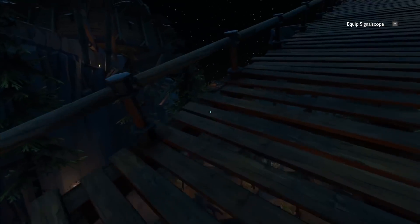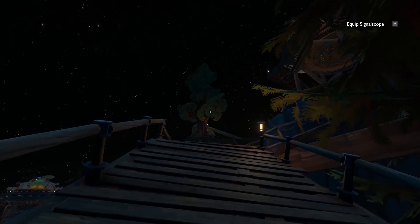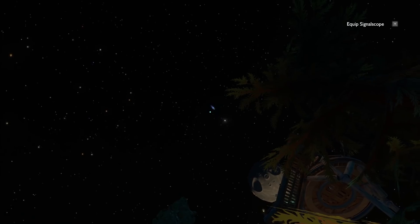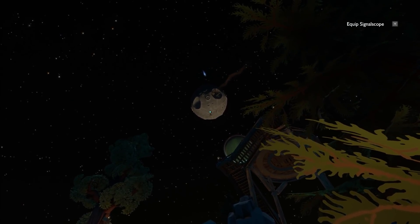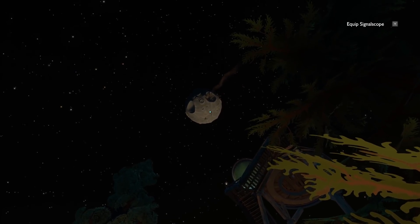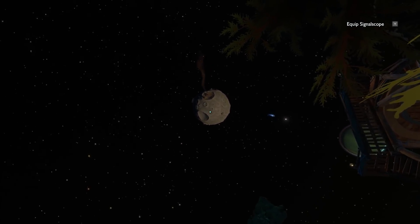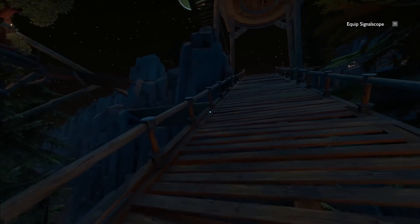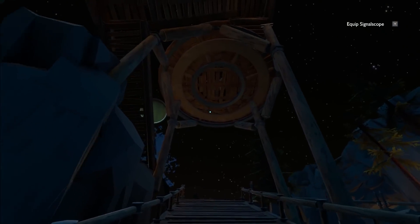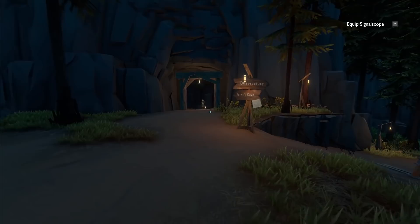We were in daytime earlier on, and we've gone through to nighttime. Looks like there's a comet up there — I wonder if we can actually land on that. And here comes the local moon, which we can also land on. There's a campfire on that local moon. The worlds, like I said, are very, very small — they're minuscule, but that doesn't really detract from the sense of adventure or the sense that there's actually things to explore and do.